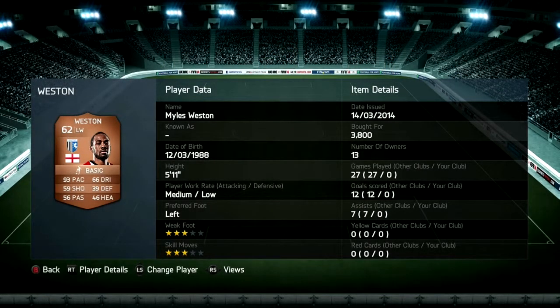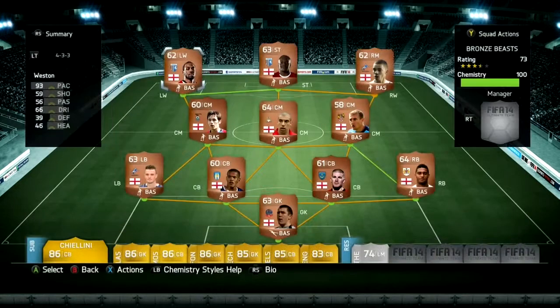In left wing we have Miles Weston — I got this guy because he's so strong, really strong. And yeah, that's it for the squad builder guys, I hope you enjoyed, bye!